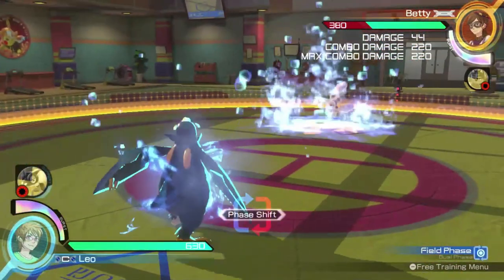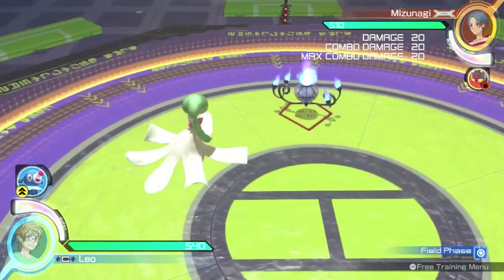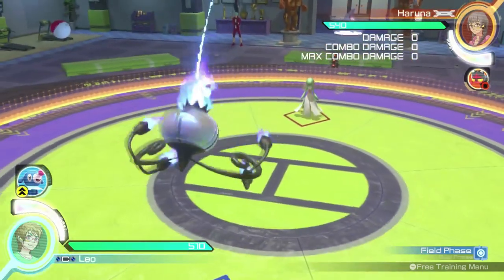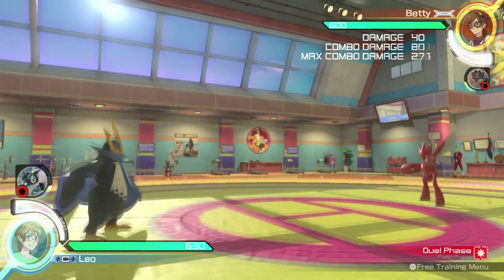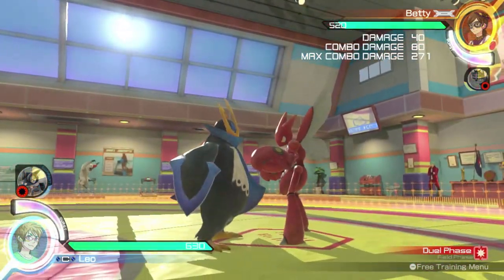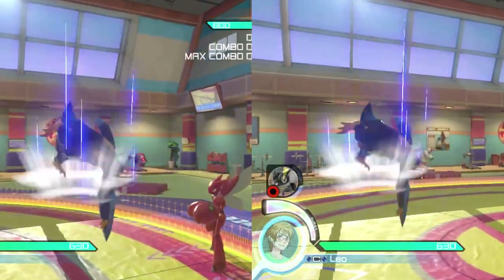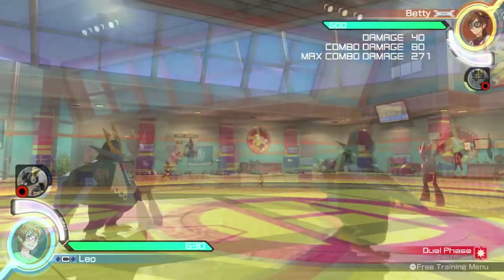There's one last thing that we haven't covered: Empoleon's movement options. Whereas most characters can move through the air by pressing the guard button, Empoleon instead has a different option — sliding. Holding down the attack button on certain moves will create a path of ice for Empoleon to slide on. The moves that create ice paths are jumping homing attack, jumping strong attack, crouching strong attack, and Ice Beam.